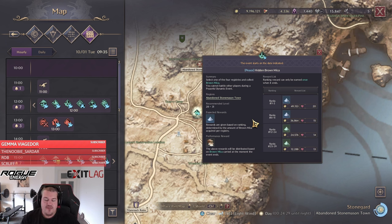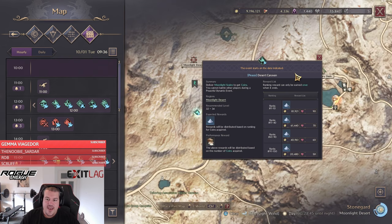One tip for all events, especially Hidden Crown Mica: the monsters have different HP values. At Hidden Crown Mica, the scorpions and mantrakes have a lower health pool than the basilisk. If you are a 1v1 build, try to only kill the low HP ones. If you are AoE you can pull everything. But as a 1v1 player, you can get a way higher score by skipping the higher HP enemies.